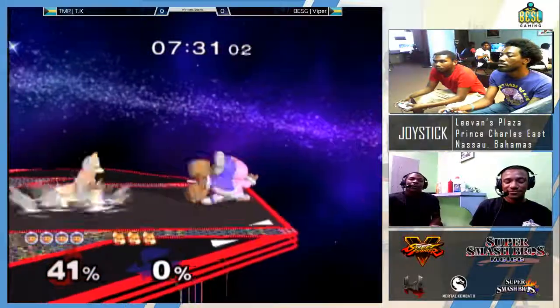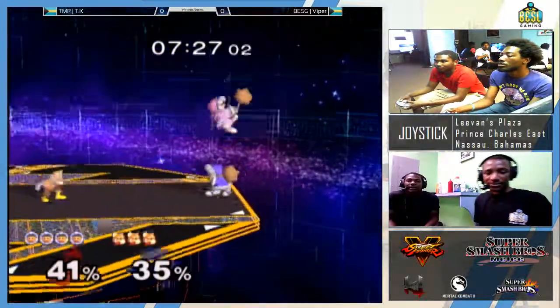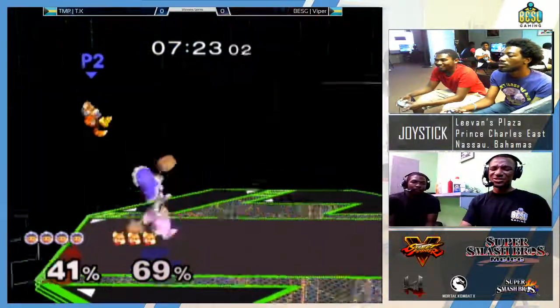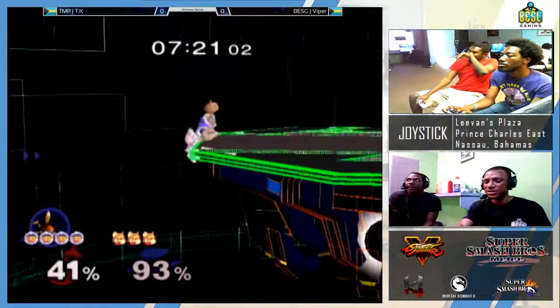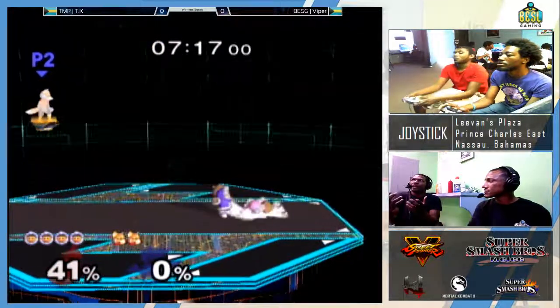I know how to fight Nana. She don't have no sense, so you just fight her like she ain't got no sense. We were definitely debating what you should do in this matchup - you have to get rid of Nana. Just down smash Nana, because Nana's shield gets really small very quickly, especially with down smash.